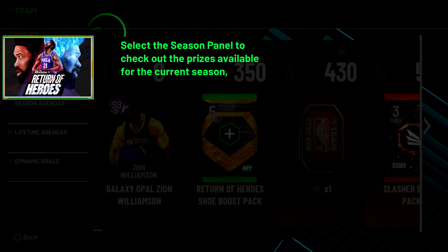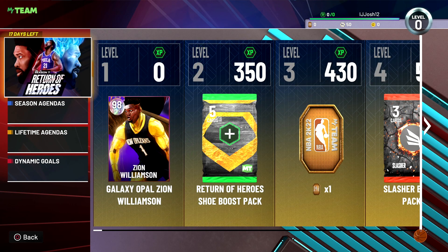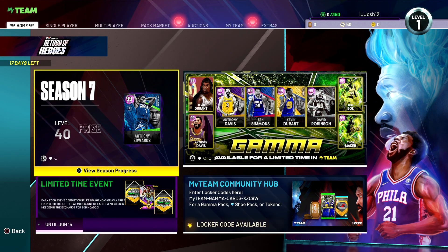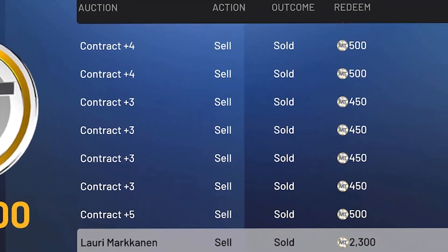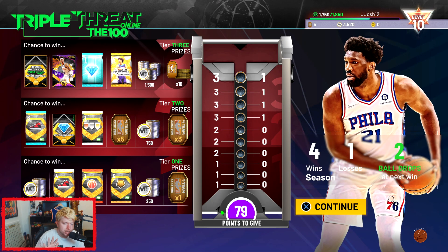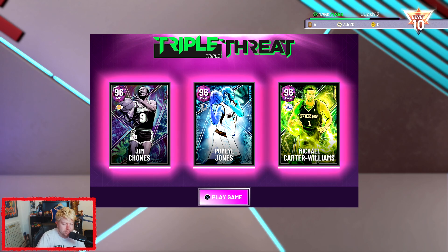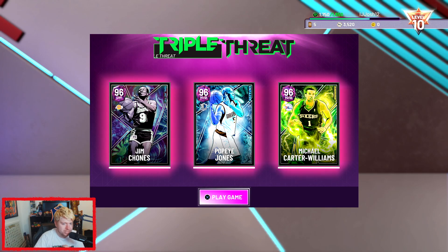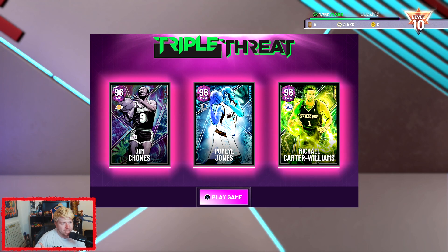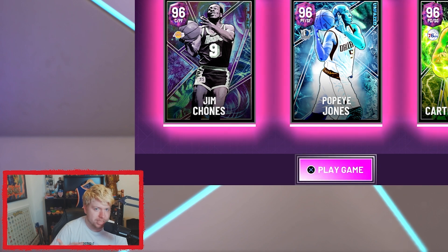I typed in the two available locker codes to unlock the auction house, then listed all desirable things like badges and contracts to get as much MT as possible for my starter team. With 3,000 MT I already had this triple threat team built - it's really really good. All I've been doing is buying pink diamonds with contracts for roughly 2,000 to 2,200 MT and then reselling them for profit.